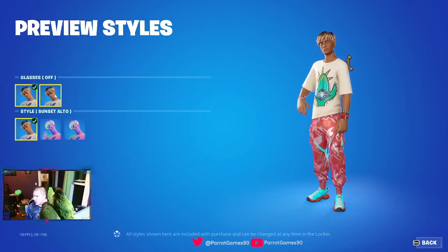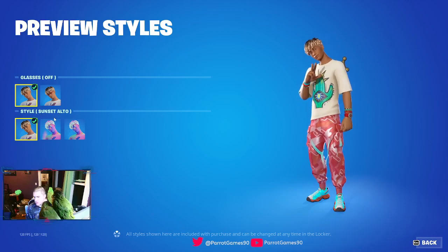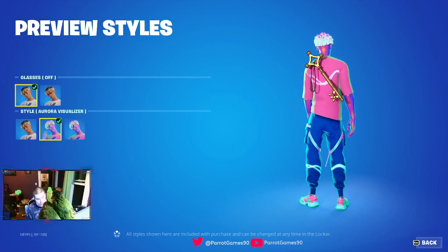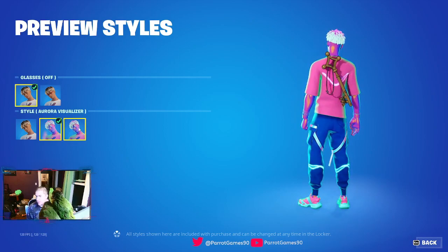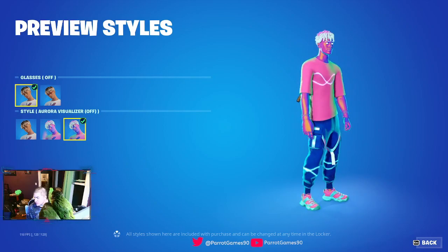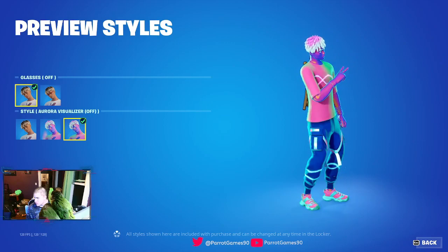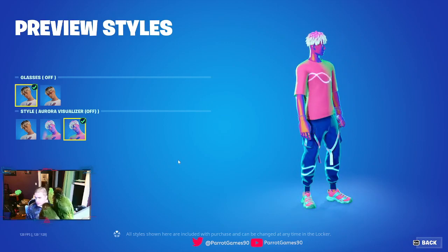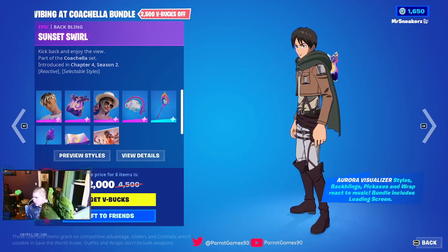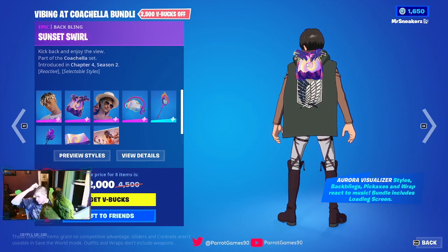So we got him with no glasses on right now. We have him with glasses on. And then we got the sunset style. We got Aurora visualizer on — this is legitimately dope. And then Aurora visualizer off. Can't really tell the difference, but you can see the lines through his chest and bottom legs. His style is dope. And then we got the back bling right here. Back bling looks super small — I don't know, looks cool, but it's just very small. Could be bigger.